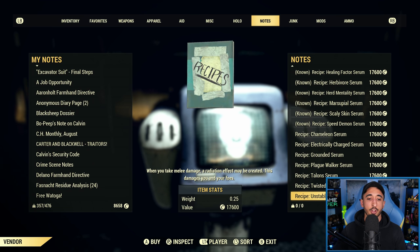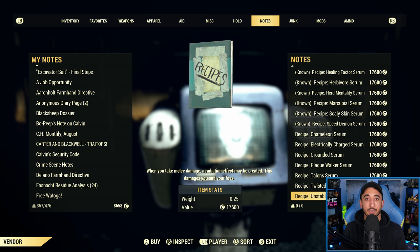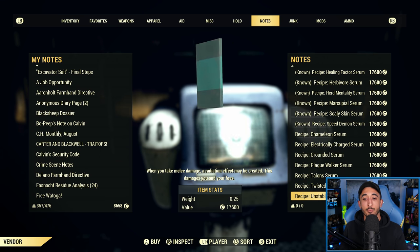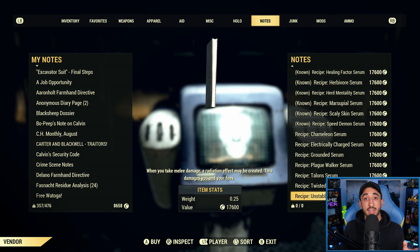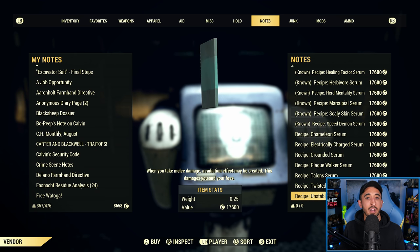Unstable Isotope is like Electrically Charged — when you take melee damage, a radiation effect may be created which damages you and your foes. Like Electrically Charged, it very minorly damages enemies, and the damage to you is also fairly minor. Maybe if you are a lower health build dealing with lower level mobs, having both Electrically Charged and Unstable Isotope could help a little. But they're still hurting you, so in most situations Unstable Isotope probably isn't necessary.